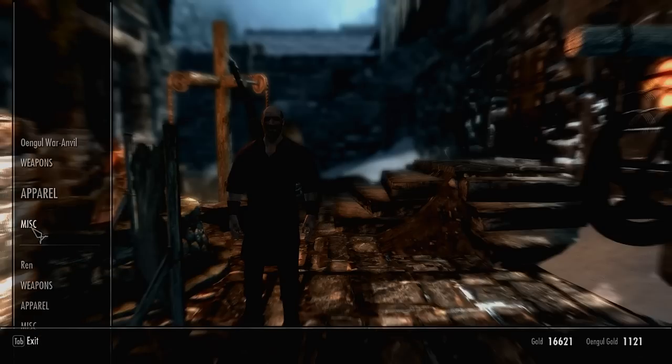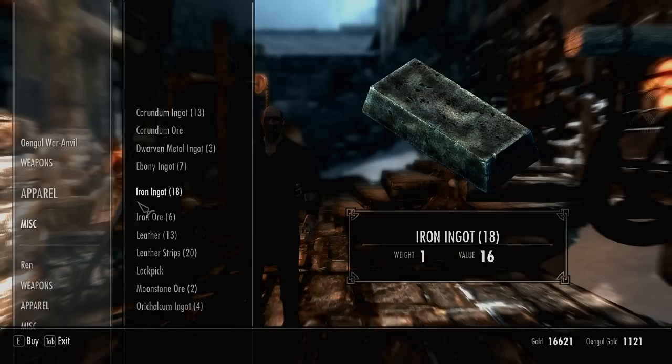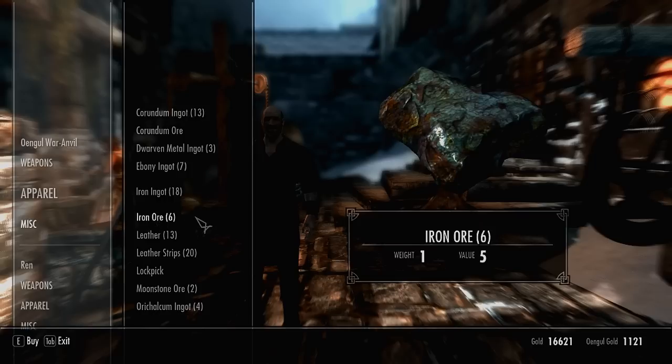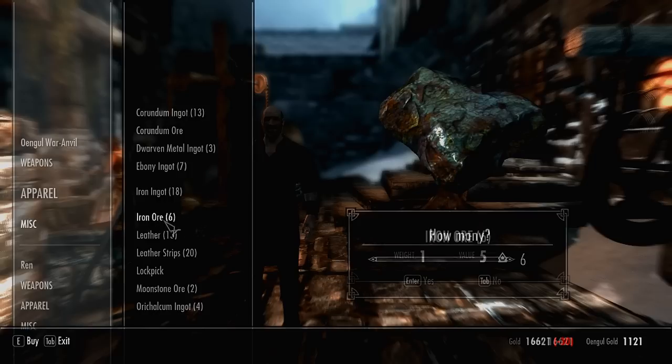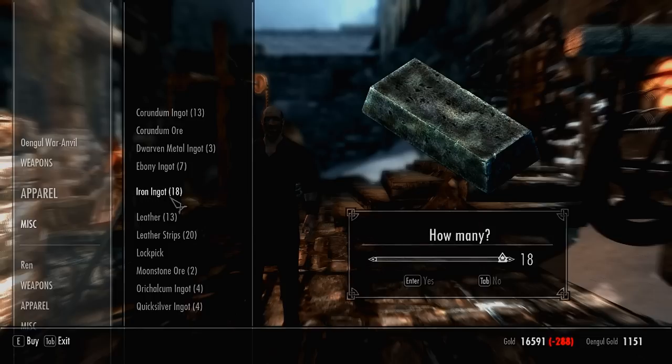Once you have collected as much as you can, you can buy yourself some leather. Get as much iron ore and as many iron ingots as possible, because we can smelt the iron ore later and you can get iron ingots from both.